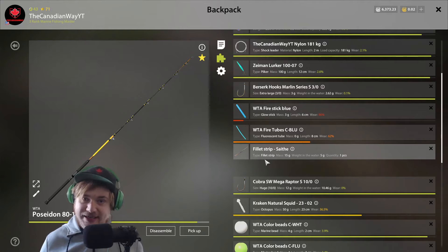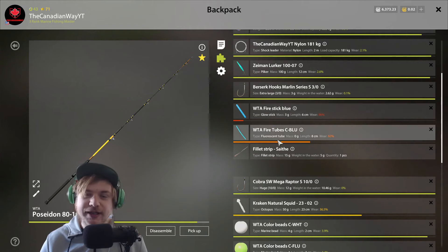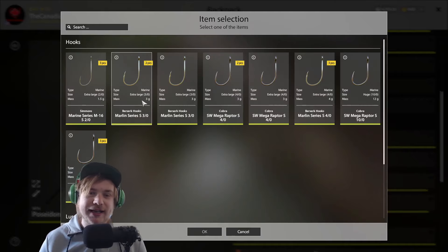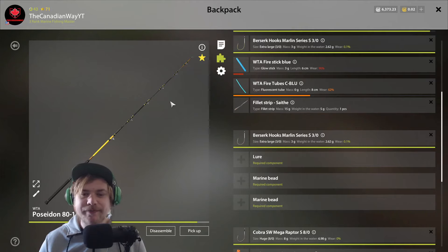The 34 meter hole is where eel pouts and sories hang out — sories are only found at the 30 and 34 meter holes. Targeting eel pouts and sories will get you the most silver possible. This setup is designed to catch those eel pouts and sories at the 34 meter hole.